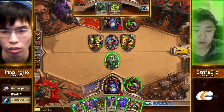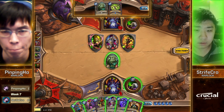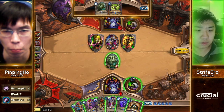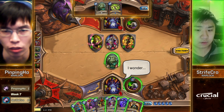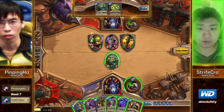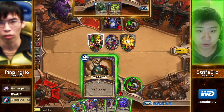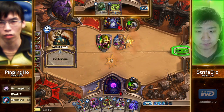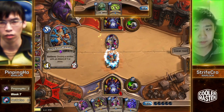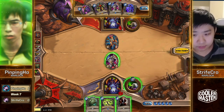Dark Bomb is an answer to this threat. But then everything else is a little awkward. Is it bait — you have to play the Big Game Hunter? I think so. Then that gets destroyed by Implosion guaranteed. No AoE. You could get Sunfury up with a Twilight Drake next turn, but it's not gonna be very big because you're playing two cards. Also, the Twilight Drake will get silenced by the Ironbeak Owl. Yeah, the writing's on the wall here.